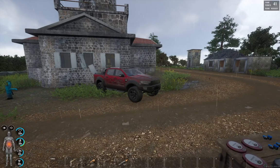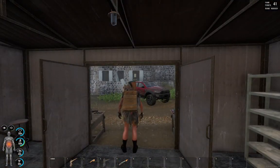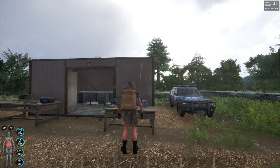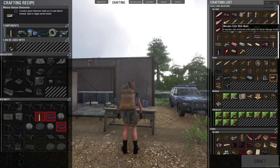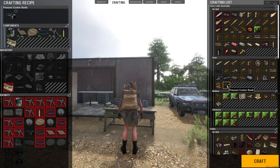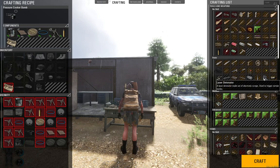Hey everyone, UnogamerGuy here, and today on Scum — this wonderfully rainy day — we are going to be crafting. Let's hit that Tab button and hit number two, the crafting tab. We're gonna go to Tools and Weapons at the top, then go down to Basic, and we're going to craft the pressure cooker bomb.